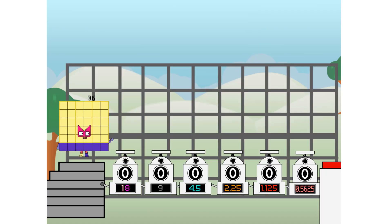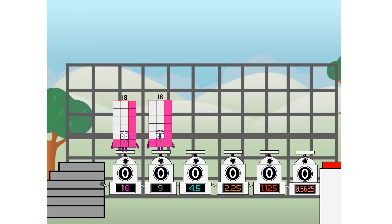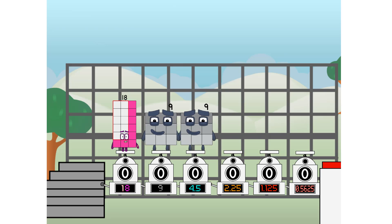Using the power of doubles to send any number flying. First, I split in two: eighteen, and nine, and four point five, and two point twenty-five, and one point one two five, and zero point five six two five — and zero point five six two five more to press the big red button.